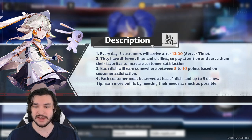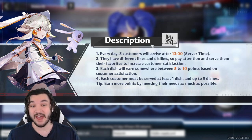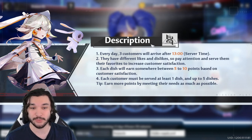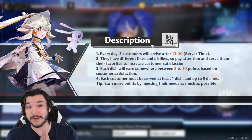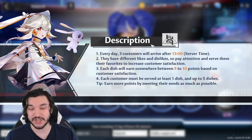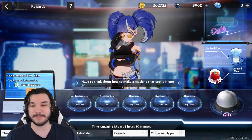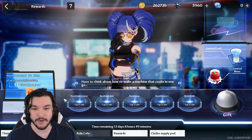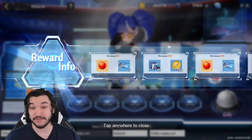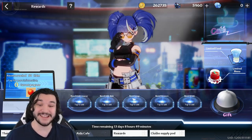If you look at the question mark it tells you: every day three customers will arrive, they have different likes, and you have to pay attention. If you get their likes correctly you increase customer satisfaction and get additional revenue. You earn anywhere between 5 to 10 points per dish, and each customer must be served one dish up to five dishes. The more you meet their needs, the more points you acquire — up to 50 points per customer per day.